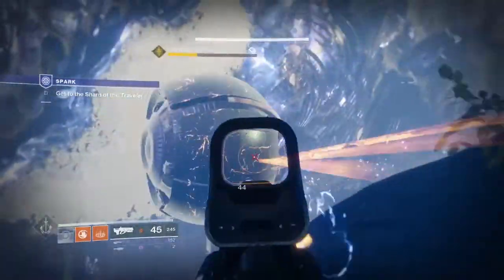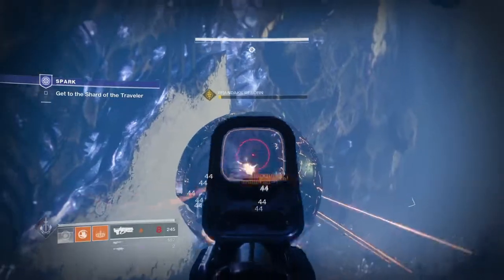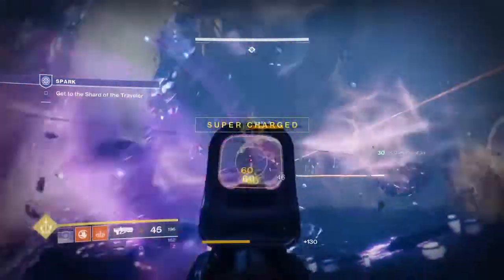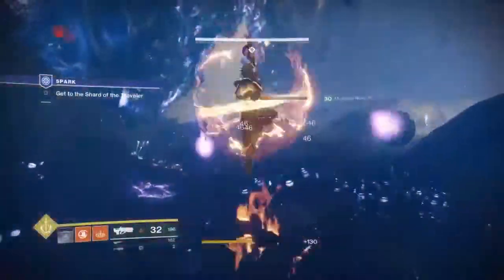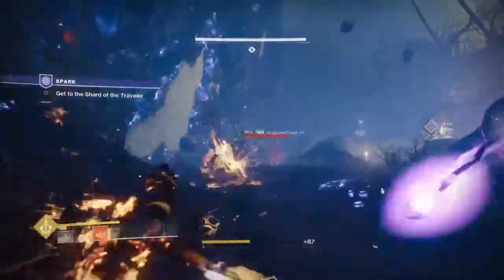To get these orbs, if you do the Spark, it's going to be so much easier. Make sure when you have a Hard Light, if you die, you've got to change it back to the class you had before, because it always goes back to void for some reason every time you die.